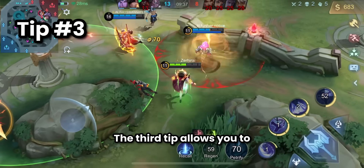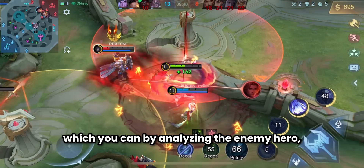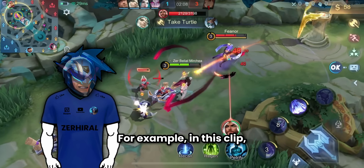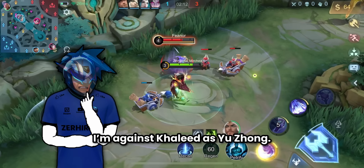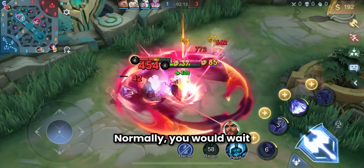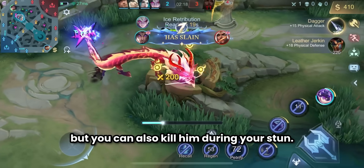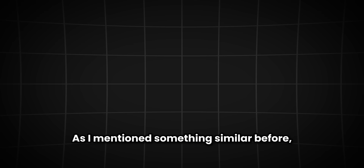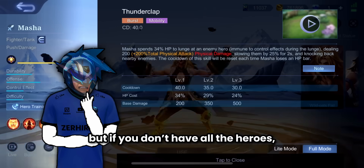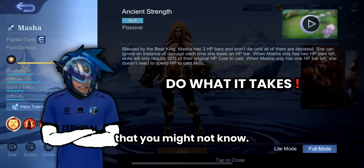The third tip allows you to decide the outcome of the battle and predict the enemy's next move by analyzing the enemy hero — including their hero skills and battle spell. For example, against Khalid as Yu Zhong, being aware that he has a second skill which allows him to heal — normally you'd wait until he uses his second skill before using your stun, but you can also kill him during your stun. You should try every XP laner to know how they work, or at least read each XP laner's skills because there could be passives you might not know about.